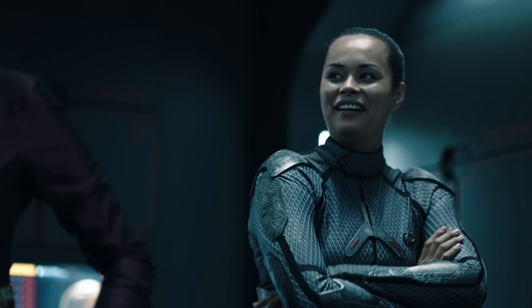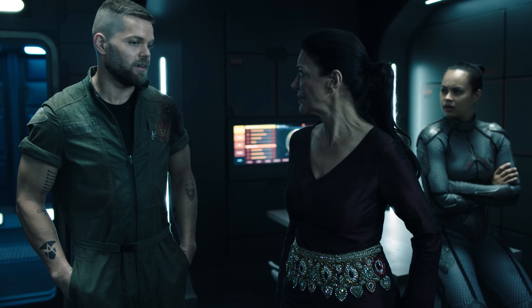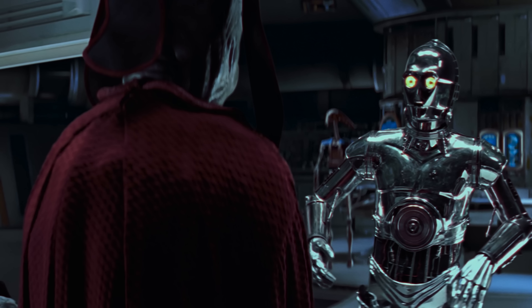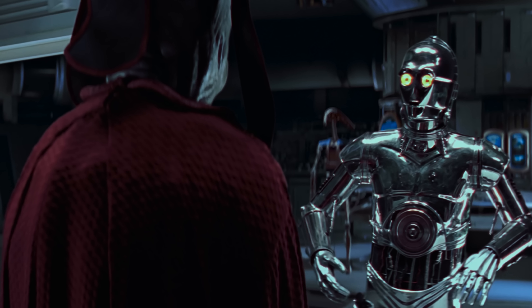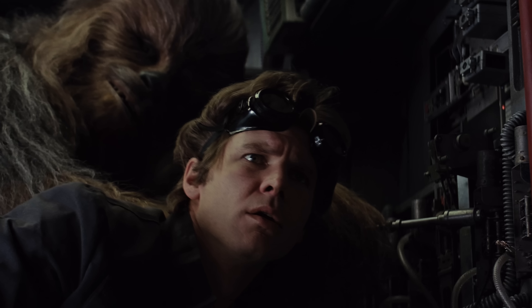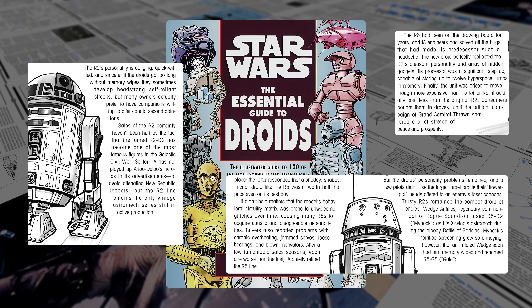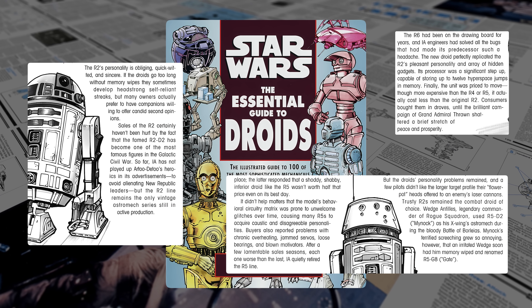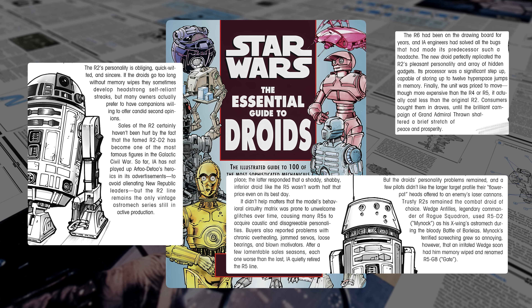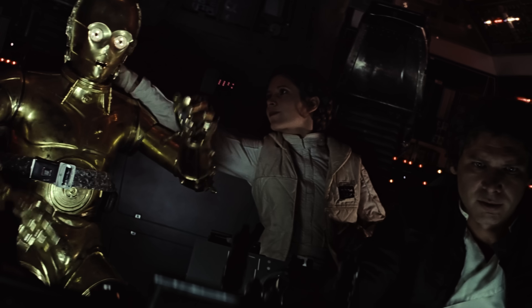Cybot Galactica has made one other modification from the base protocol droid. Princesses and senators are content with the 3PO series, but freighter captains tend to lose patience when dealing with etiquette droids. As part of fixing this, LE droids were built with feminine programming. A droid's personality is a very important feature — that's why the R2 is so popular. By having an endearing attitude, a droid can avoid the off switch.